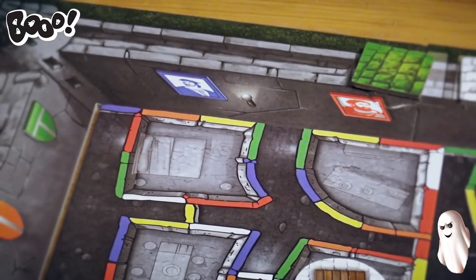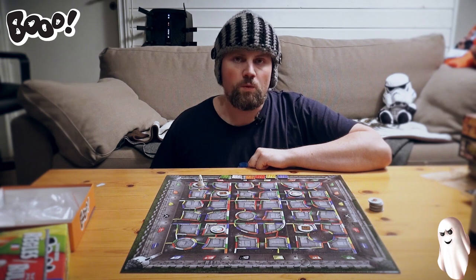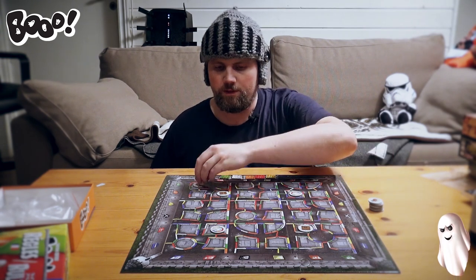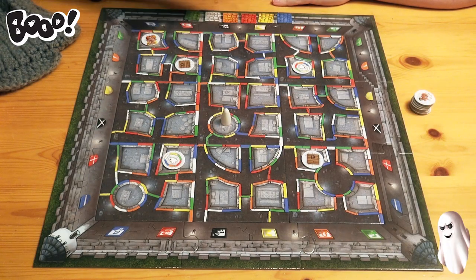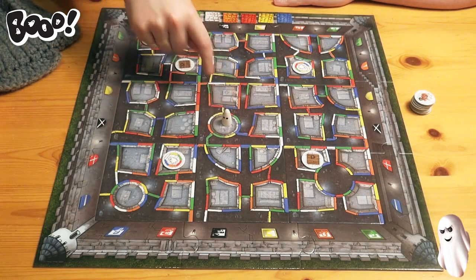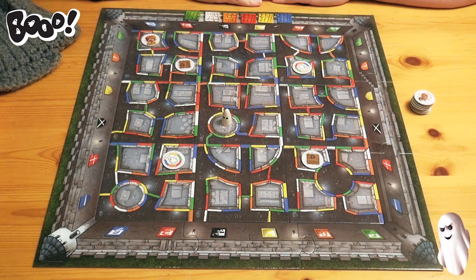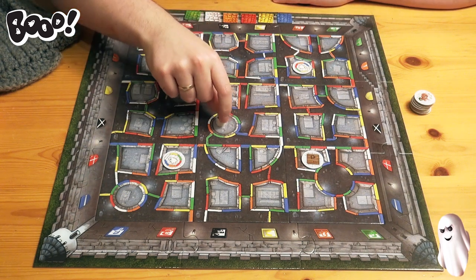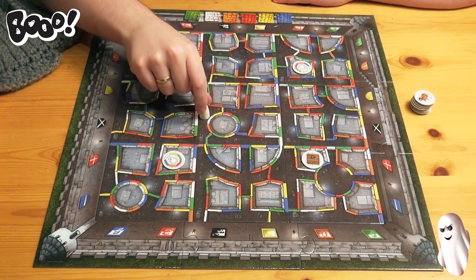Now, the goal is to get this ghost from here to the tourist place, using only one color. You want to get this ghost from here and down to the tourist here. To do this, you choose a color, and this color enables you to go through the walls of that color. Let's say white. You can go through here. It is ghosts after all. And you can also go in here.